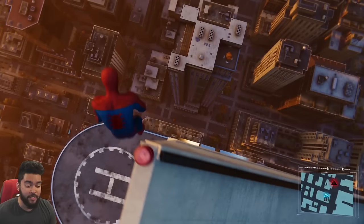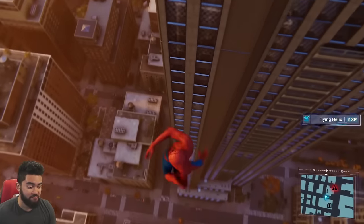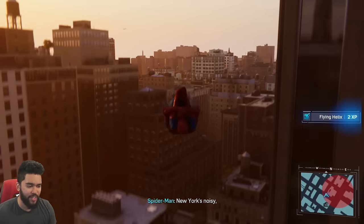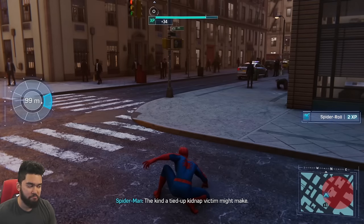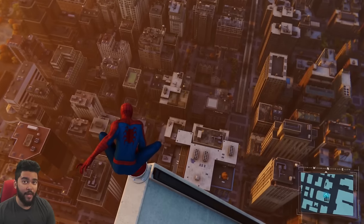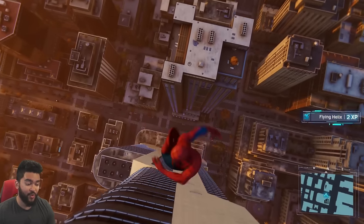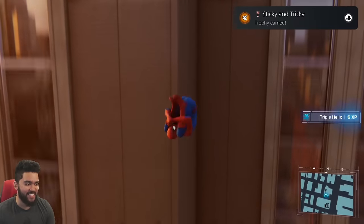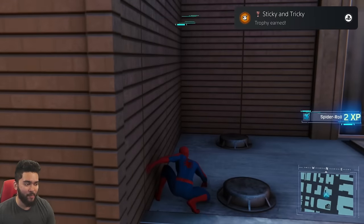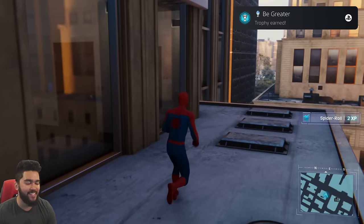Let's jump off this building. Just hold triangle and circle. We need to chain four unique tricks in a row — not the same trick. There we go. Sticky and Tricky. We should get our platinum in a moment. There we go — Be Greater.